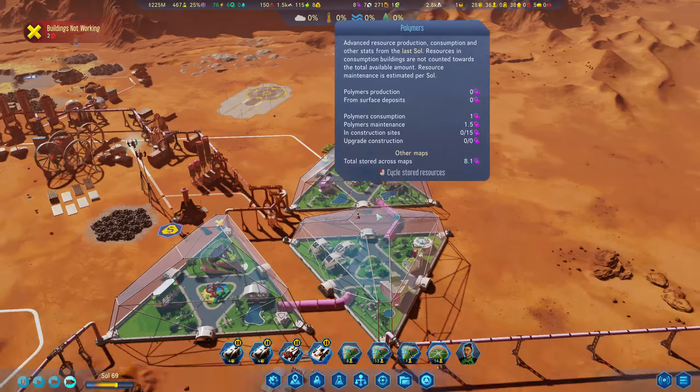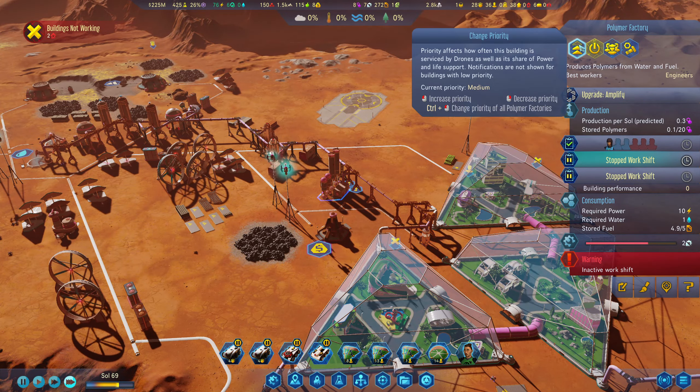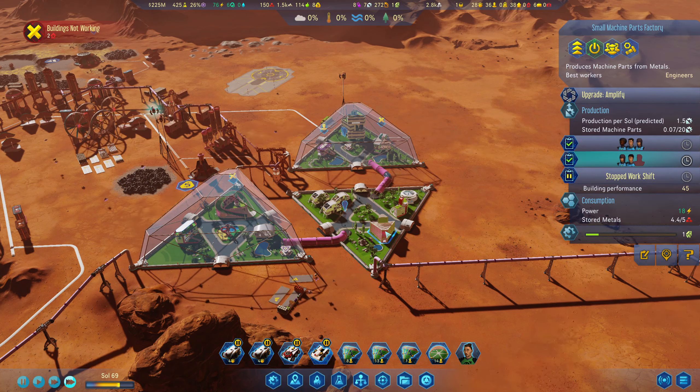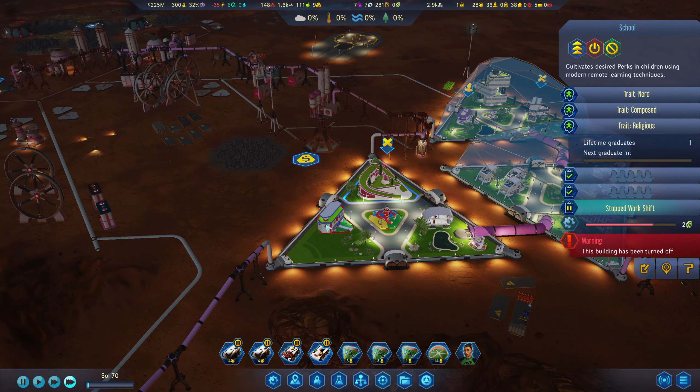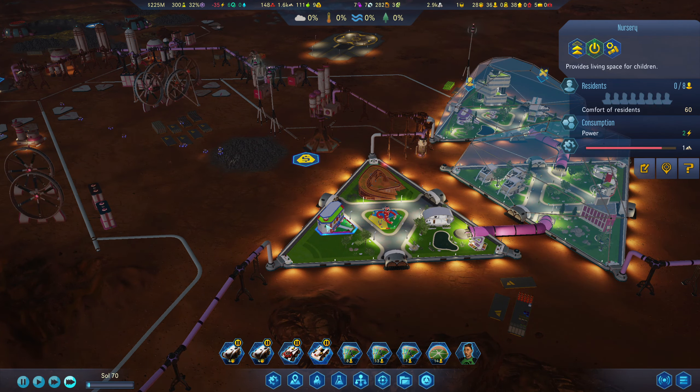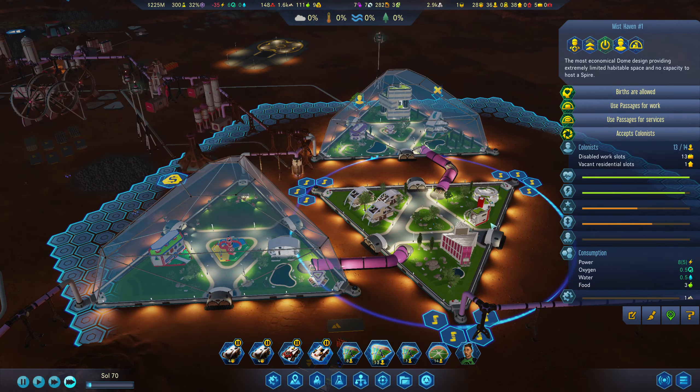Hopefully we can get back on top of this. Polymers are going down, which is a problem. Prioritise the polymers — workers, get to it. We're going to demolish that one to get a refund of three electronics on salvage. We'll keep the residence there still for the children out of these domes, because they're useless over here anyway.